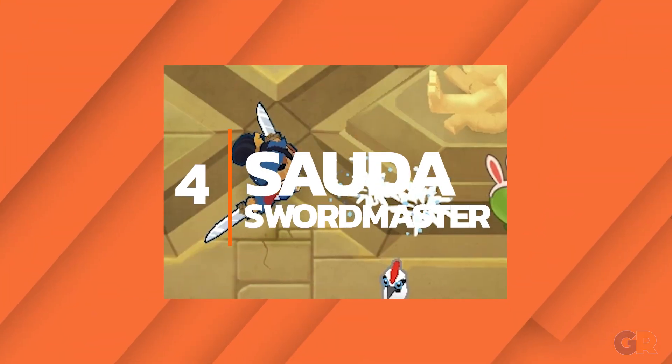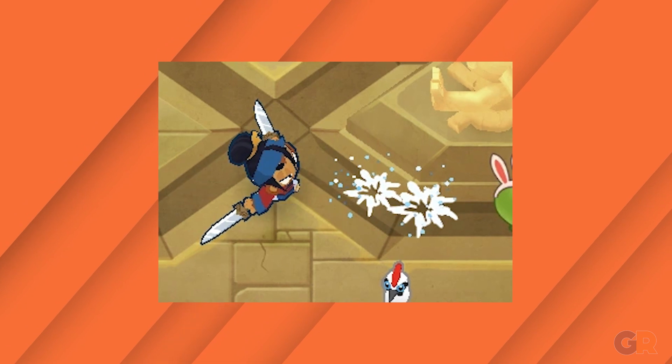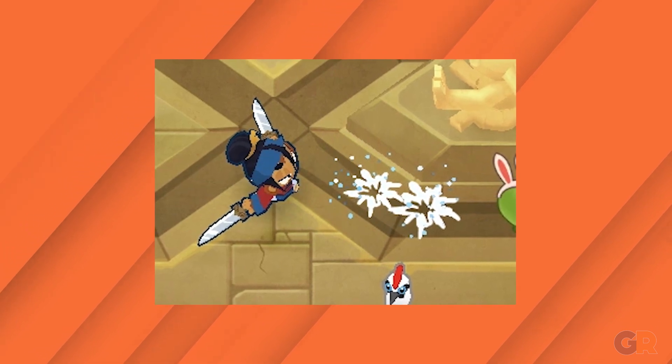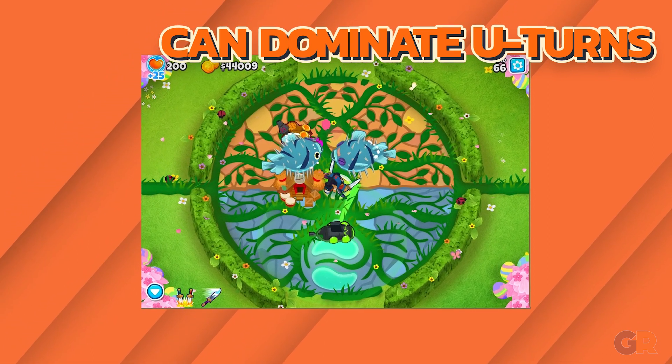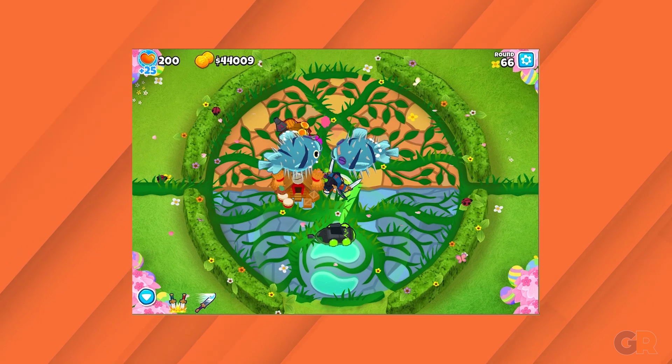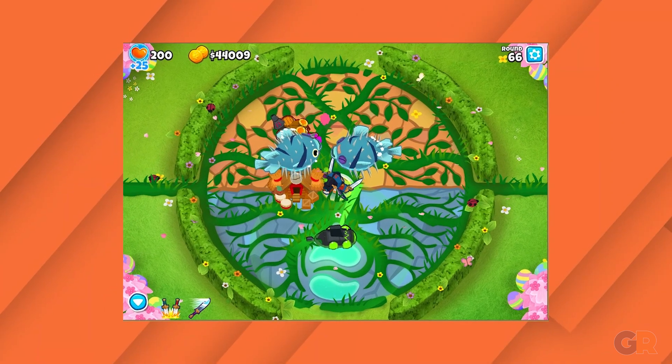Number 4: Sauda. Out of every hero in the game, Sauda easily does the most damage. Her range isn't anything special, but when placed on a U-turn she can easily carry the player until mid-game while they farm bananas. She's still situational, but Sauda can absolutely carry a run on the right map.